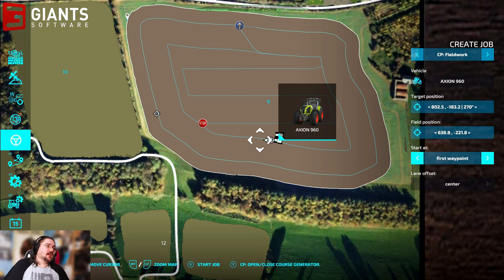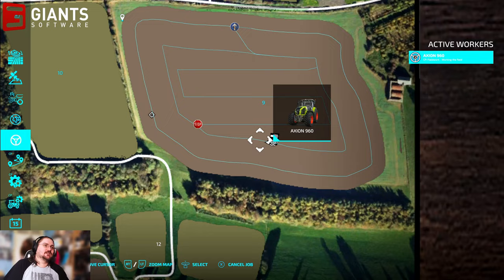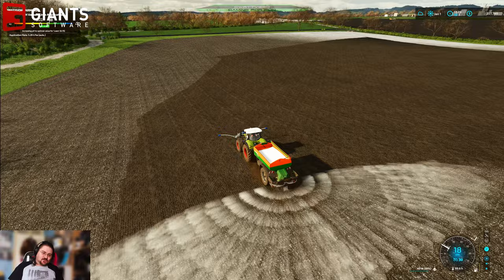It always defaults to first waypoint. I know that used to be my big issue in FS19 - it always used to default to nearest or closest. You always want it to do first waypoint first when starting a course on a field. But now, more often than not, you want it to start at nearest waypoint because you're picking up jobs in progress.